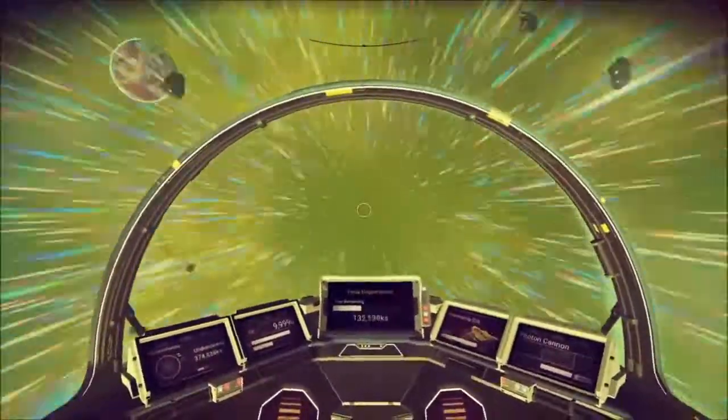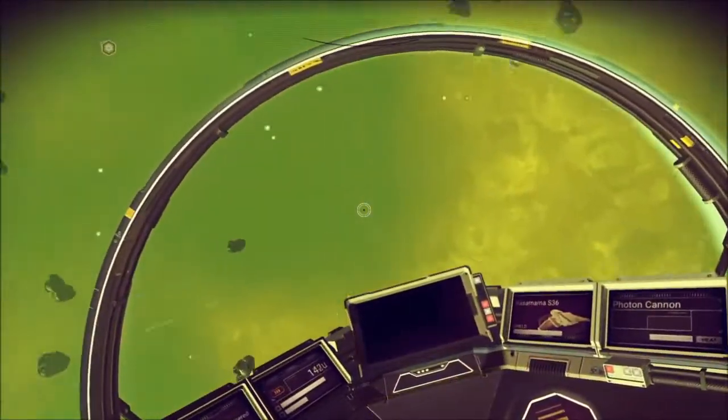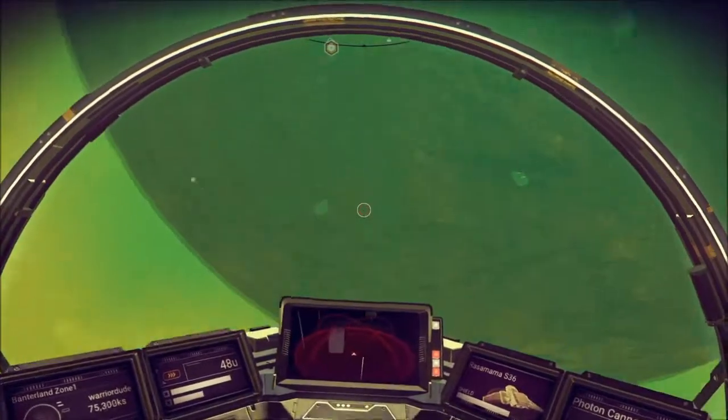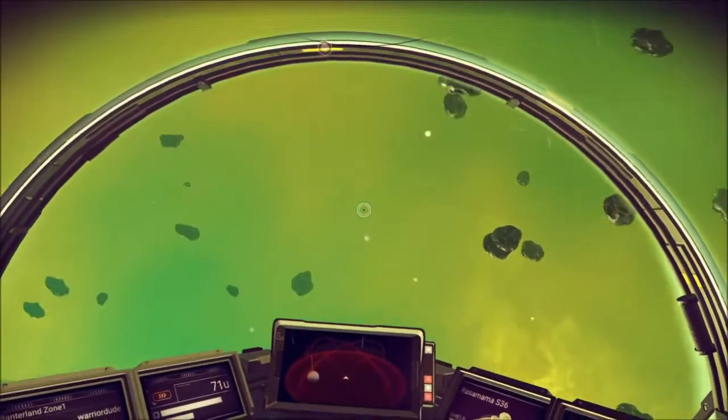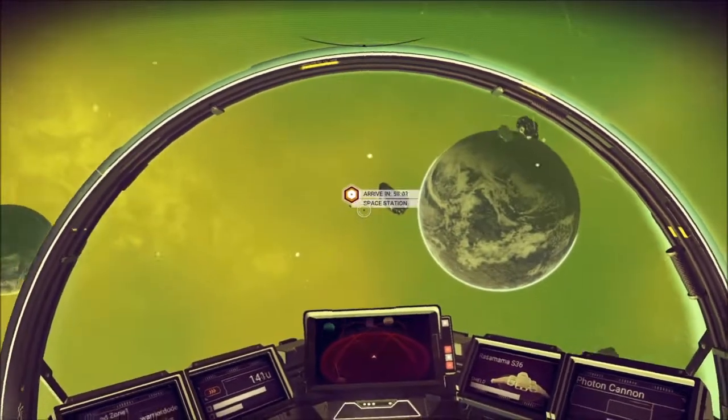That should be enough. Let's just slow on down. And here we are in space. Here's the nice big planet I was at earlier — Banterland Zone 1. And we're gonna go to the nice wee space station place over there.